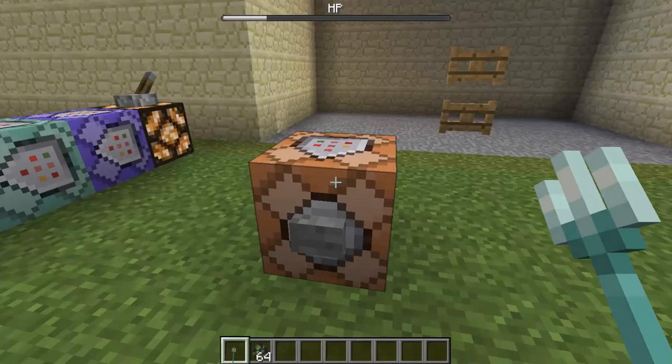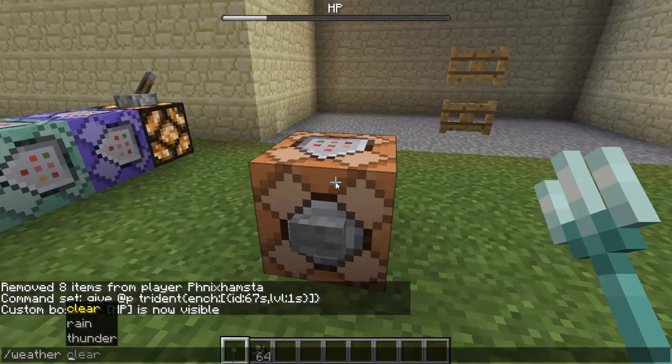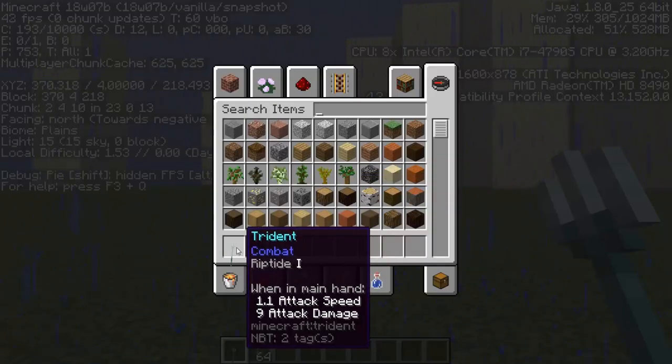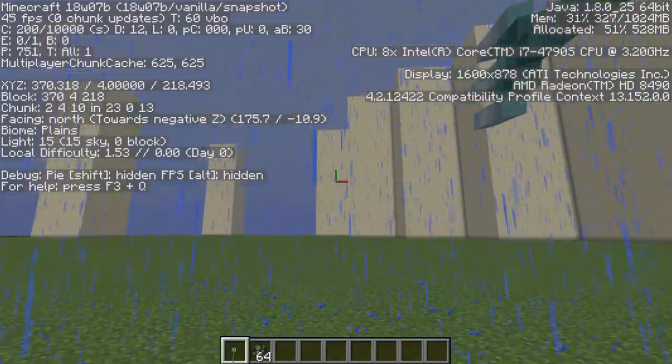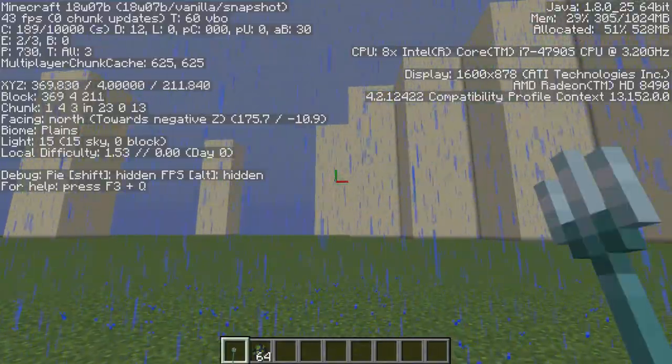So it has to be raining, and it needs to be a biome suitable for rain — essentially you need to have some form of water contact for it to work. It can be underwater too. I'm going to set it to rain, and luckily with this terrain generation this will work. I have it on level 1 at the moment, which is basically the default. If I shoot my trident forward, I will move forward. It's pretty basic stuff.